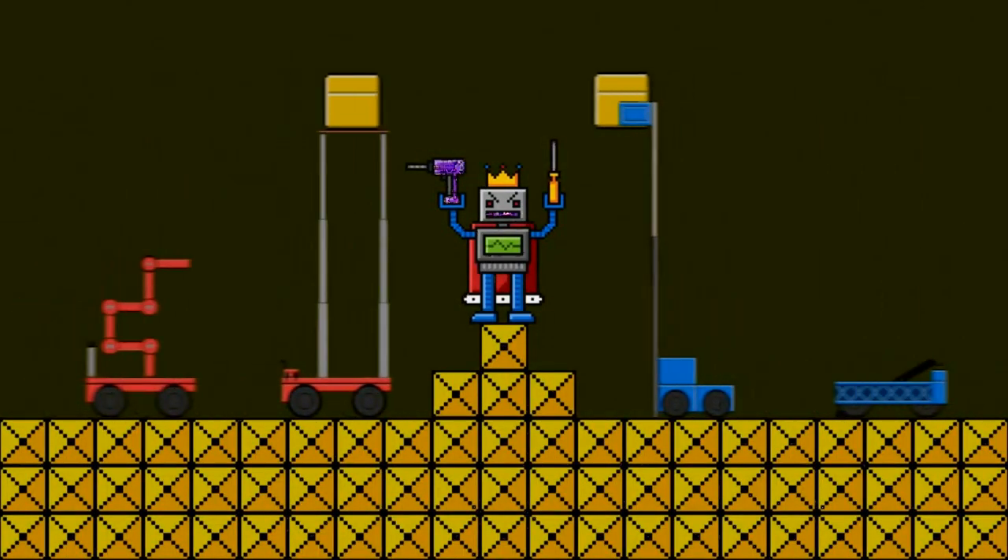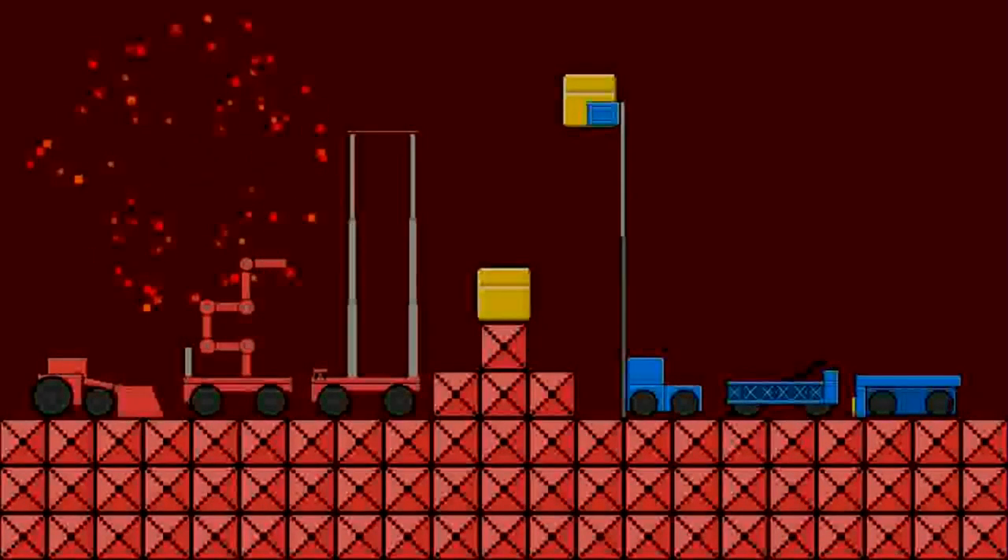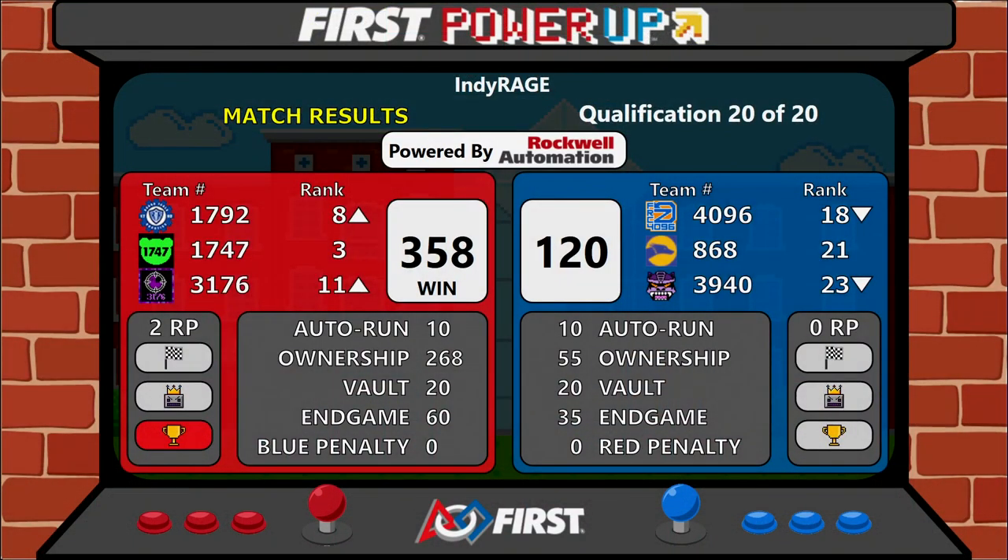And that will conclude our qualification matches. We'll have your final score coming up in just a moment. A very exciting match to round out Indie Rage. Your winner is your Red Alliance. Red takes it home, 358 to 120. And 17.92 Roundtable, they inch their way on up into that top eight spot. They will be an Alliance captain.